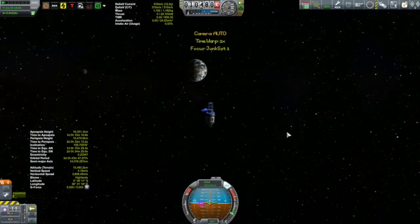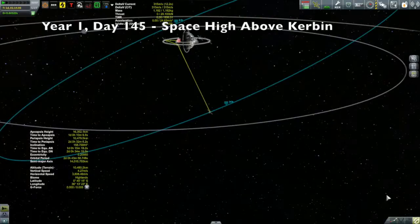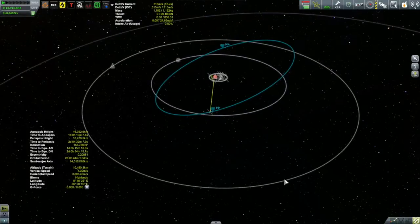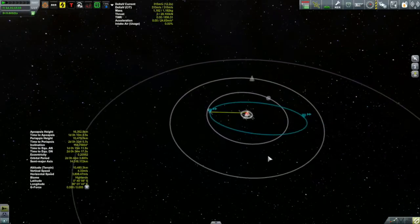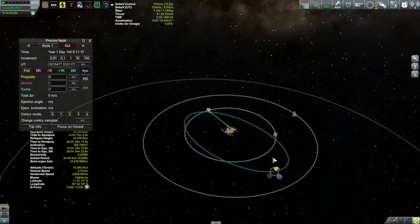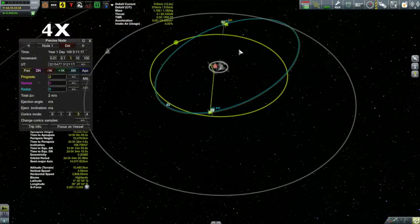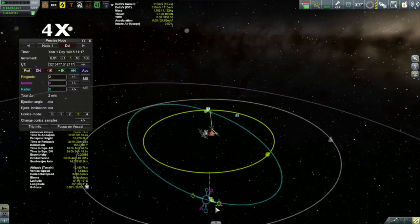Starting with Junk Sat 1. You might recall that Junk Sat 1 was inserted into this large retrograde orbit at the conclusion of the last episode. I had this plan to de-orbit it back into Kerbin, to have it crash back into Kerbin to get it out of there. I know I could simply click on it in the tracking station and delete it, but I don't like to do that — I like to de-orbit things in-game. Unfortunately, I don't have enough Delta V for that because my ascent was a little less efficient than I wanted.